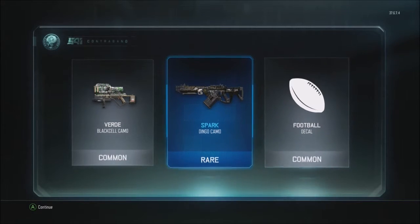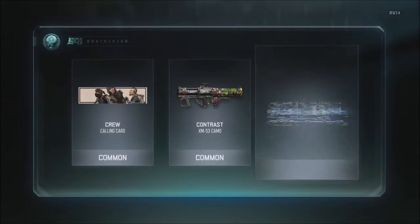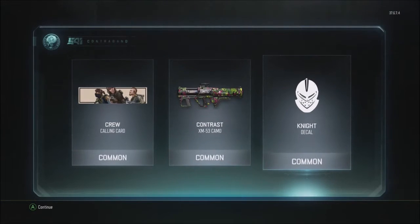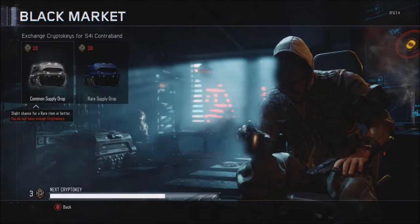Unfortunately, here we go for our last supply drop: crew calling card, contrast again, and the night decal. So there we have it — 10 supply drop openings. I hope you guys enjoyed that.